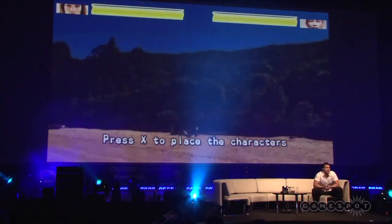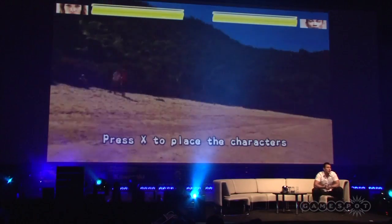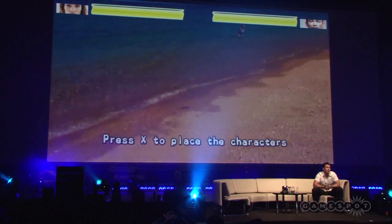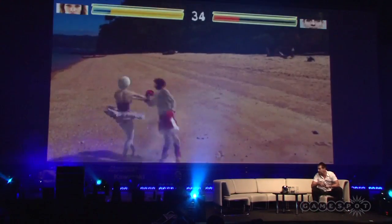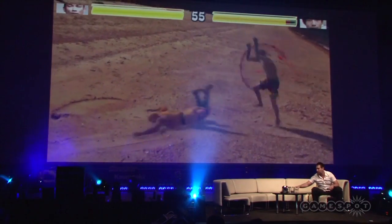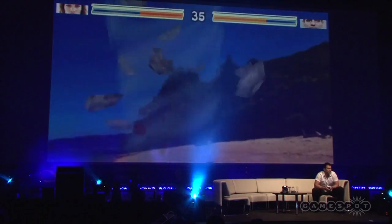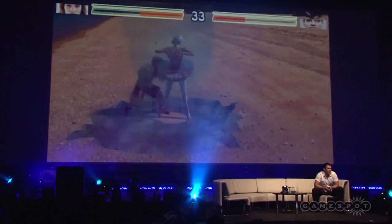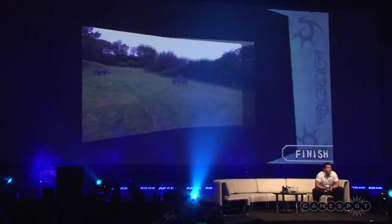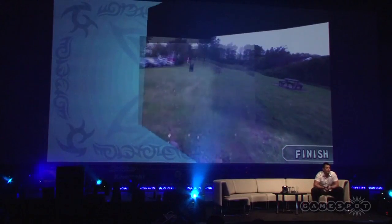But if you're on the bus or the train, you might not want to play in augmented reality. So we've got a bunch of stunning 360-degree photographic backdrops. Using the gyroscopes in the Vita, you can actually look around the world and place the fighters anywhere you want them to. And as well as the preset backdrops, we allow you to take your own pictures — you can go online and share them with your friends.